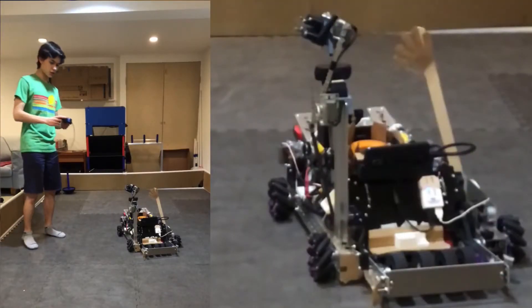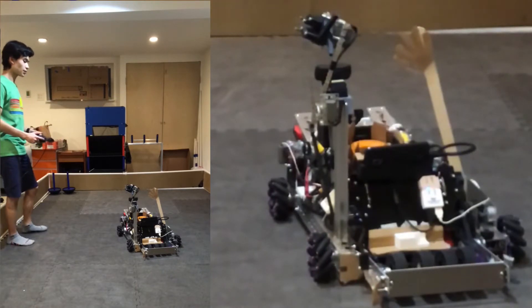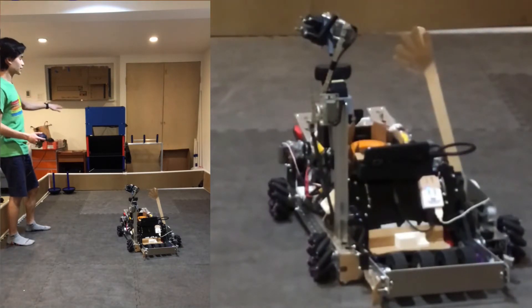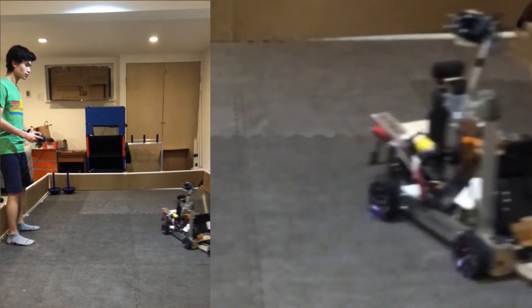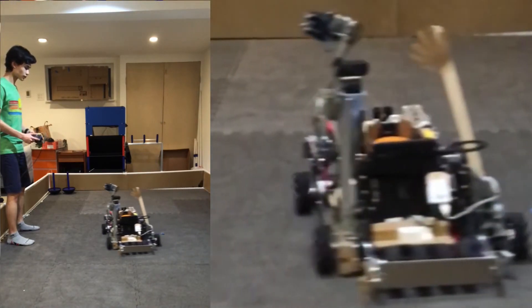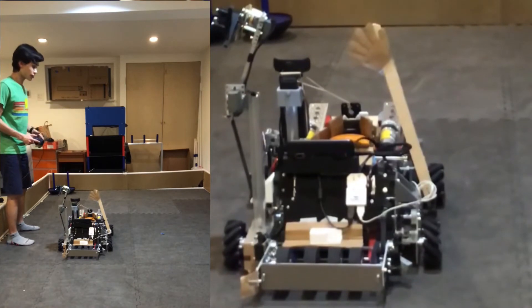What I can do is hold down a button while I'm moving around on the field, and the robot will point its launcher at the tower, as long as it can see it. So to demonstrate, I can strafe side to side here. The launcher is always facing right at the tower.